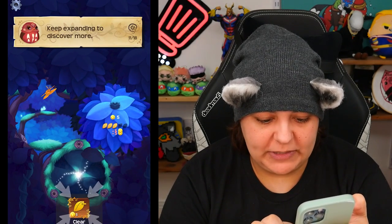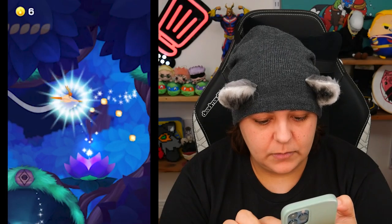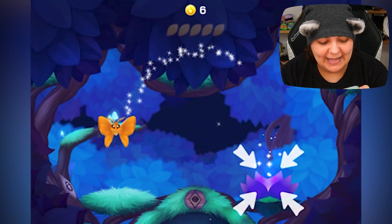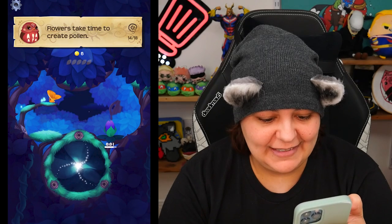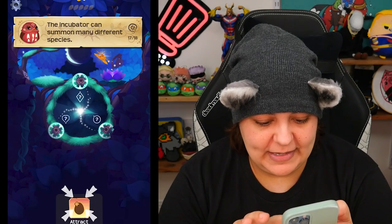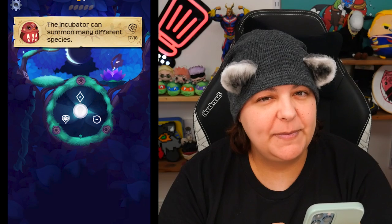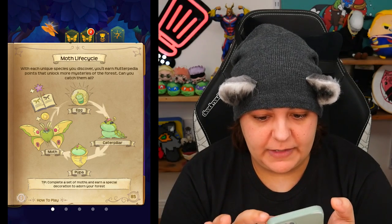Collect pollen to level up your moths. Oh, we have to make it fly there — look at me fly, I'm a moth. It actually does the pattern. I am Matua. Flowers take time to grow. There's a lot going on here. I just want moths — I don't want a whole RPG going on. So, incubator, go ahead, summon us a new moth. This kind of reminds me of the duck game we played. This one has a whole life cycle. The drawings are so beautiful, but there's way too much information going on at the beginning.